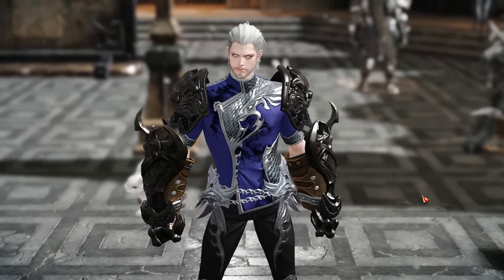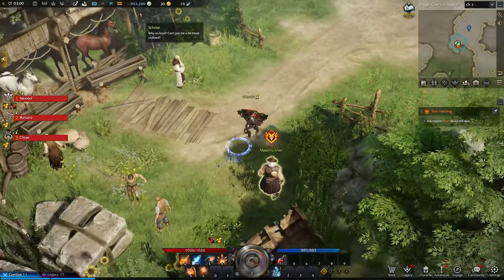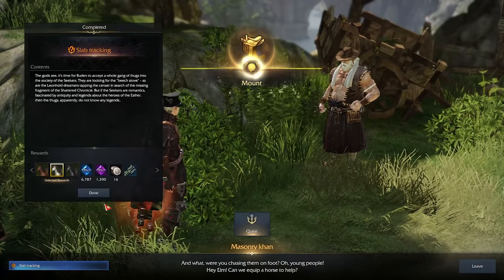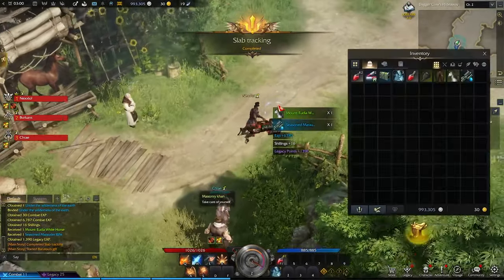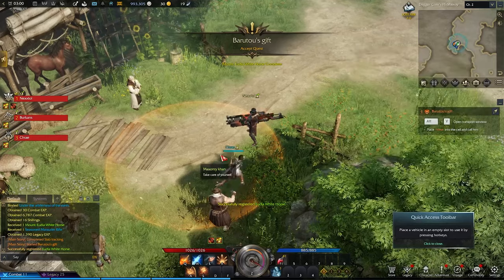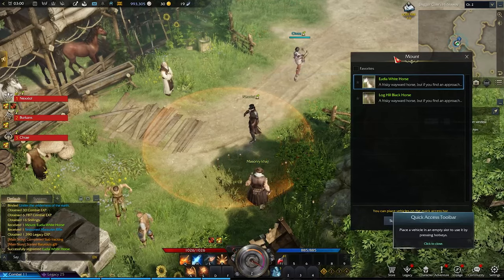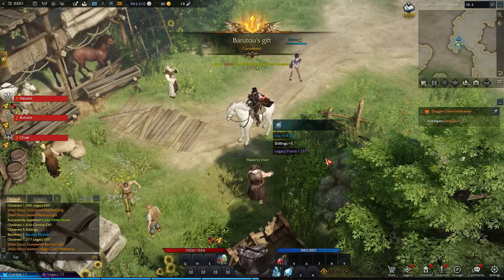As you start leveling and you reach level 11, you're gonna come across this guy. He's part of the main story so it's impossible to miss the mount. You can select one of the three mounts, and if you make different characters you can get all three — you need three characters for that, however. Right-click it in your inventory, then press Alt+V, and it will bring up your mount menu.